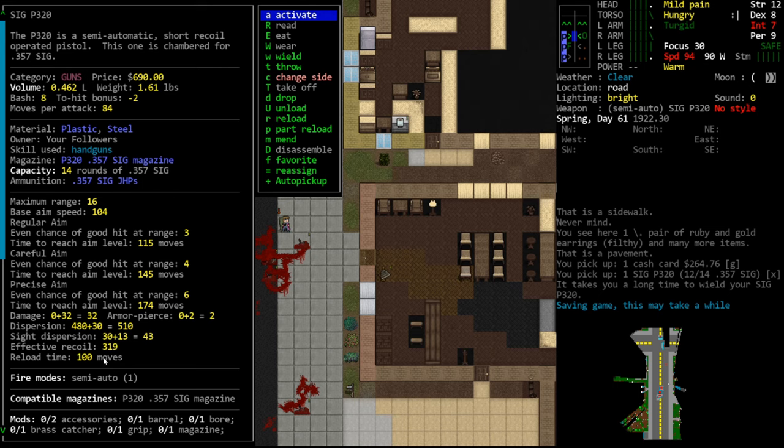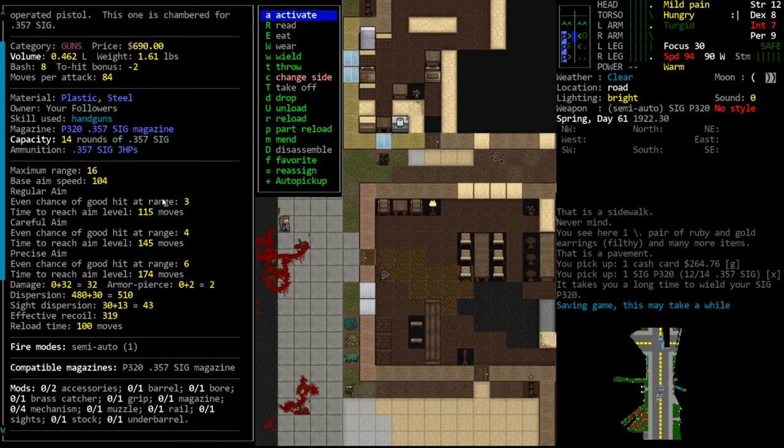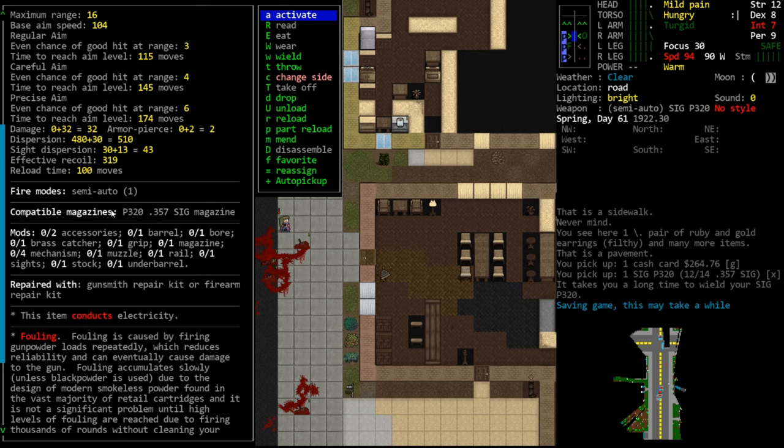Reload time doesn't come up super often - you can play without being concerned about it because you'll mostly only be reloading in safe situations. The exception is a shotgun where reloading takes time, but with a stick magazine like this one with 14 rounds, reload time is not significant. You'll have time to duck behind a wall, reload, and pop back out. Next we get a display of compatible magazines - this one apparently only has one, which is weird, but maybe it only shows your current inventory.